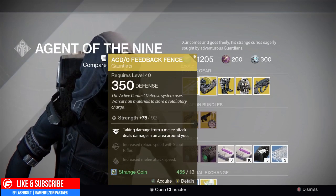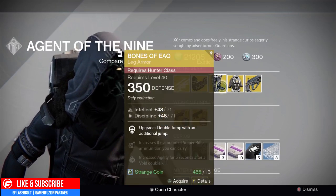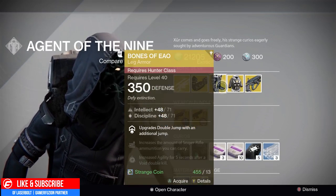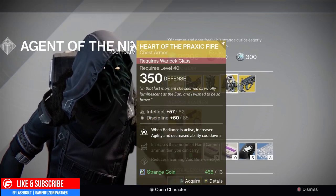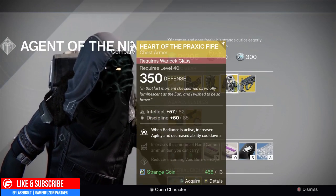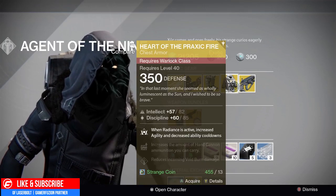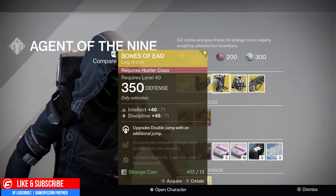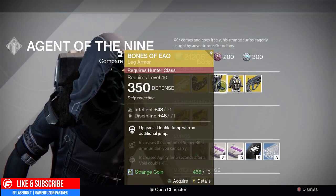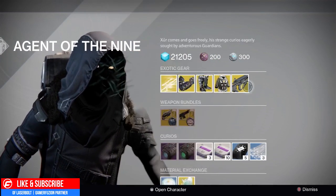We have the ACD Feedback Fences with a Strength of 92. We have the Bones of AO with Intellect 71 and Discipline 71, so a 48/71 build. And we have the Heart of Praxic Fire with 85 Intellect and 82 Discipline — almost tier 12 at 96%, almost inching at that tier 12 build.